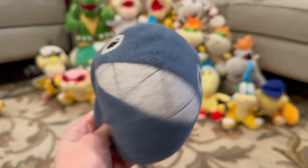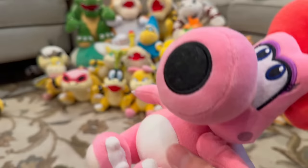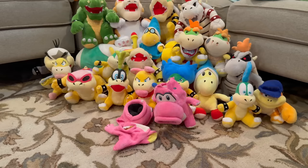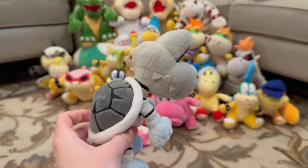Next we got Cheep Cheep and Chain Chomp — this is the first Mario enemy I've ever had, Chain Chomp for some reason. Then we got Boo. Next we got Birdo — this is the All-Star Birdo, one of my favorite plushes. There's nothing else like this — it's just the only Birdo and it's a very good plush. Then we got All-Star Dry Bones — this plush is so cool.